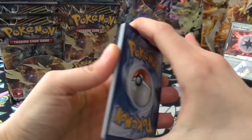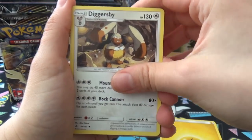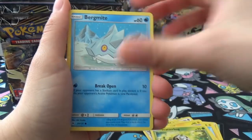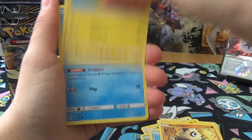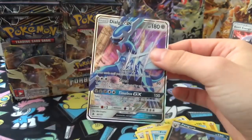Another pack: Energy, Diggersby, Heliolisk, Magneton, Scatterbug, Bergmite, Pancham, Heliolisk, Froakie, Pangoro, Reverse, and a Dialga GX! Joe got the full art - spoilers. But I'm okay with this. At least it wasn't Palkia - it's much better than Palkia, let's face it.